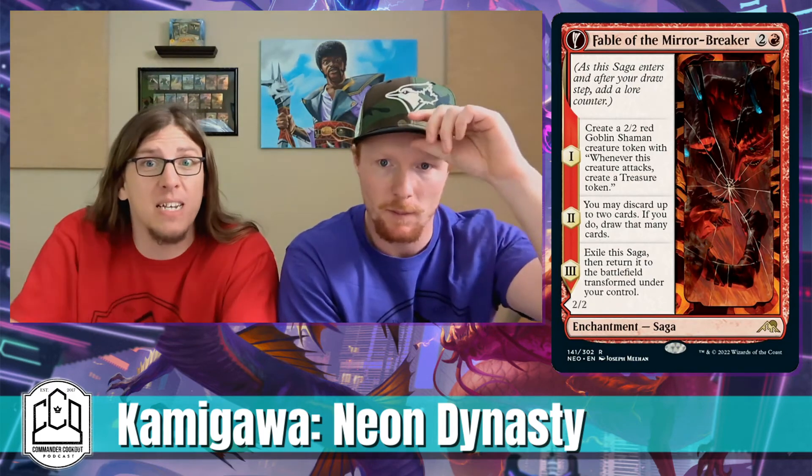And the number one card we think you should pick up as part of your deck-building arsenal: Fable of the Mirror-Breaker. People are kind of sleeping on this card. It's a three-mana saga that's going to net you a 2/2 Goblin token that gives you a treasure every time it attacks — that's worth three mana all by itself. On your next turn you have the option to discard two cards to draw two cards, making treasures to play cards and drawing additional cards — that's Faithless Looting, worth a card all by itself.